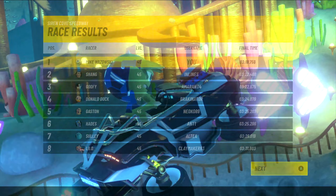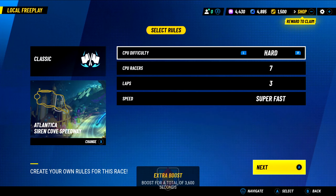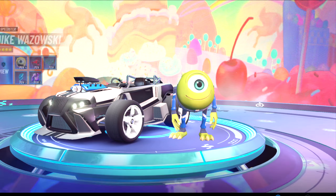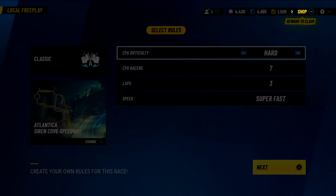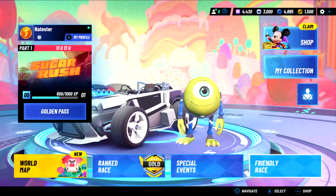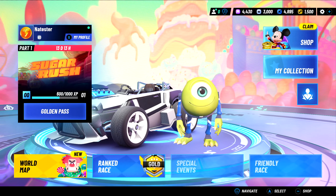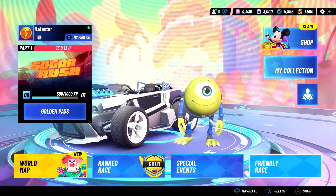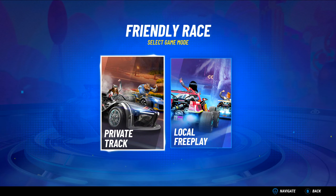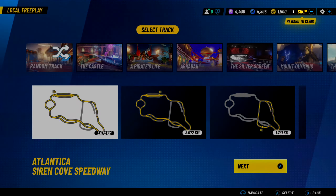It is free to play and they have different versions you can buy. I'll show you how to get in. You can play locally — either single player or with a friend at your house. From the main menu, you pick 'Friendly Race' in the bottom right corner, then pick 'Local Free Play.' You can choose one player or two player, pick any of the tracks, and pick from a lot of different characters.